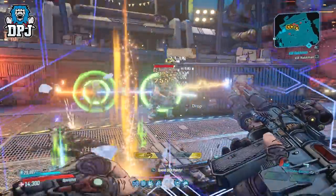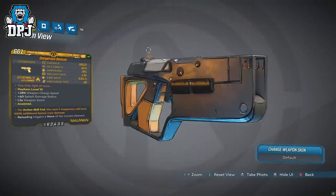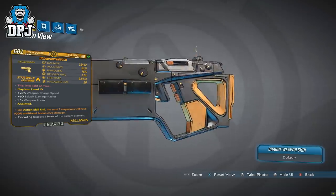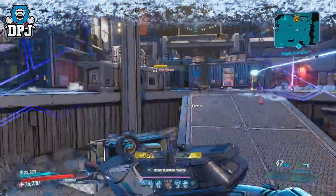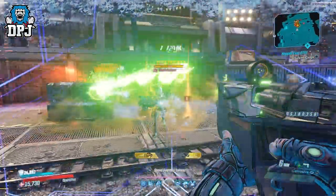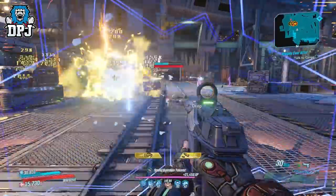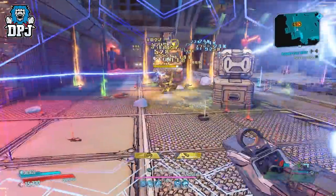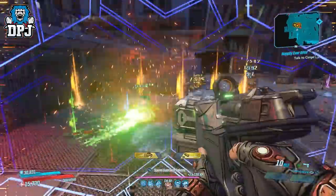In at number 10 we have the Beacon. The Beacon is a Maliwan pistol which, like previous weapons of its kind — namely the Hellshock — is a weapon people know of but don't really use. I feel the Beacon will go that same route. I already think people are overlooking this incredible little pistol, because this thing is in fact an animal — it's even better than the Hellshock, which is already a great weapon.